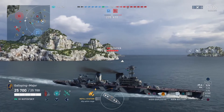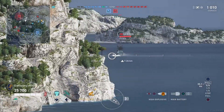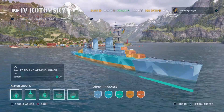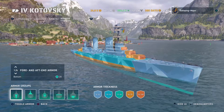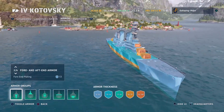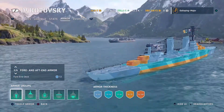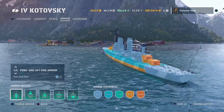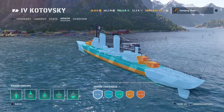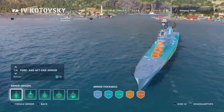Regarding the armor scheme — and I've already hinted it's not amazing — let's take a look at that in the port view. Starting with the bow and stern plating: this is pitiful. You're looking at 13mm, which is not capable of really stopping anything. Even a 6-inch or 8-inch cruiser will be able to overmatch your bow and stern, so don't bow tank anything.